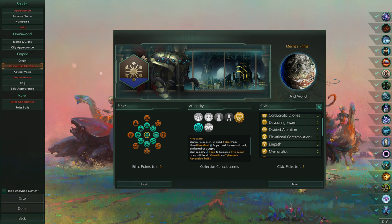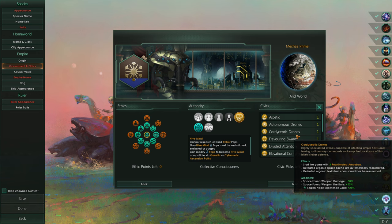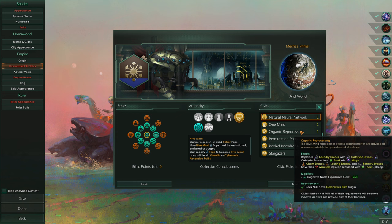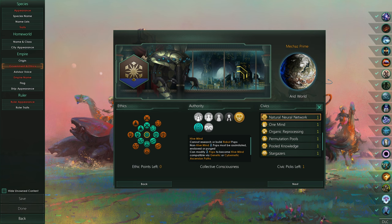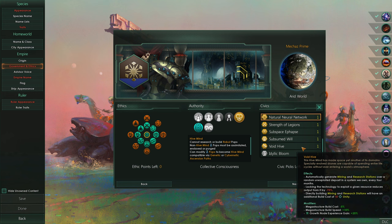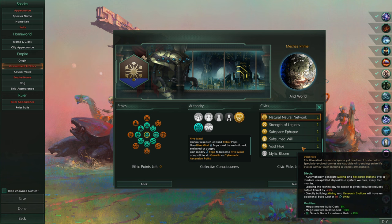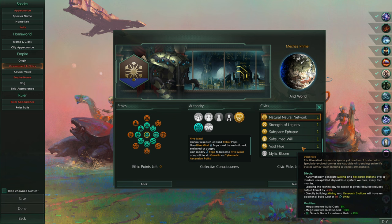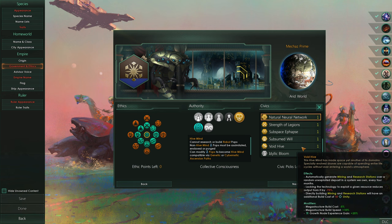It's not an unethical thing - they just don't see them as living things. They're merely obstacles to be overcome. So in that case, we would go with like a natural neural network, definitely. And like organic reprocessing. That gives us catalytic converters - I'm not sure if we actually want that. Void hives? Automatically generate mining and research stations over a random unexploited deposit in a system we own every four months.